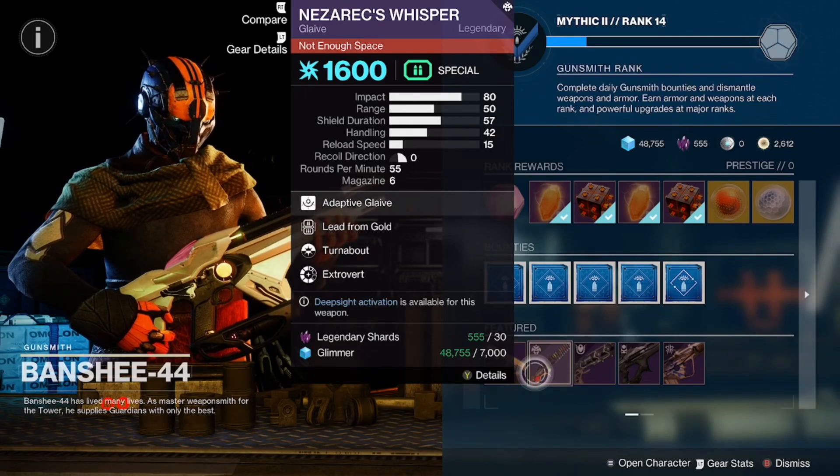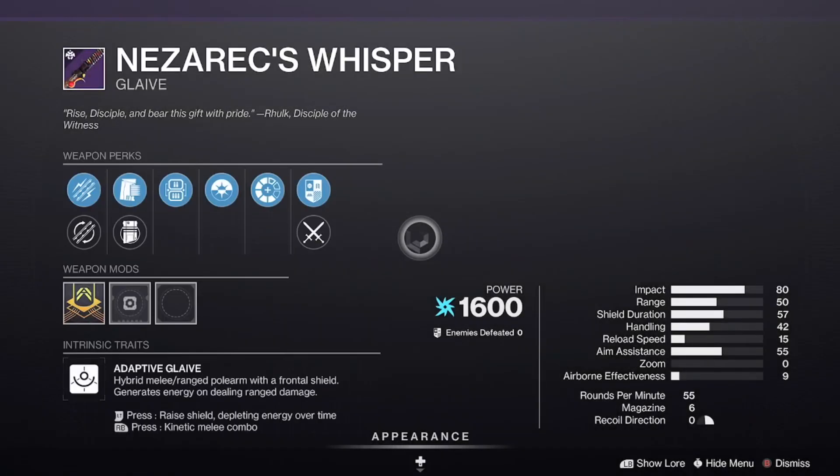Got Nezarek's Whisper — turnabout, lead from gold. No masterwork on this one.